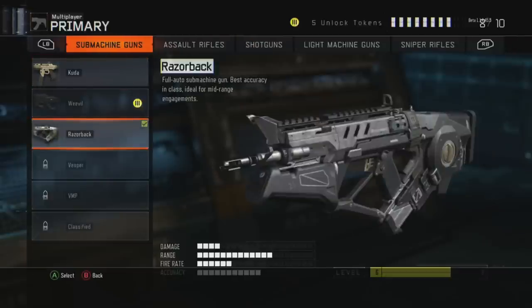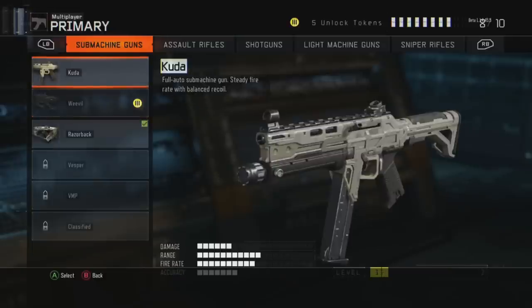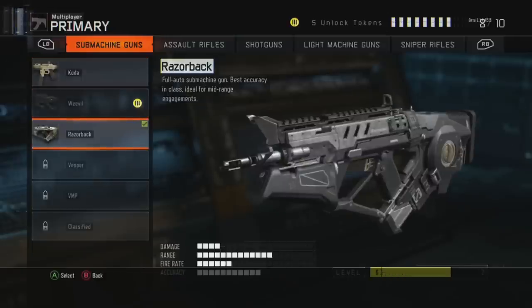Moving on to SMGs, the only two that are really viable are the Razorback and the CUDA. The Razorback is the best gun in the game right now — it's all-purpose, like the MSMC from Black Ops 2. You can shoot it across the map, up close, hip fire it — it does pretty much everything with a fast fire rate and very good damage. You're going to want to use Quick Draw and Long Barrel on it, and it's just an overall incredible gun.